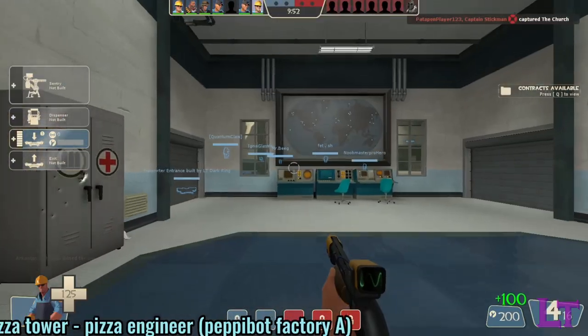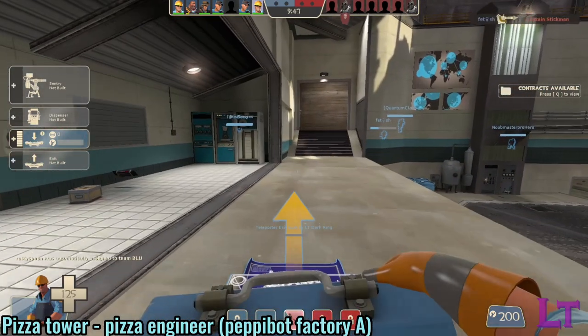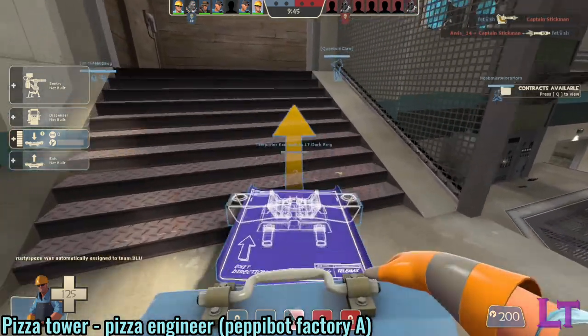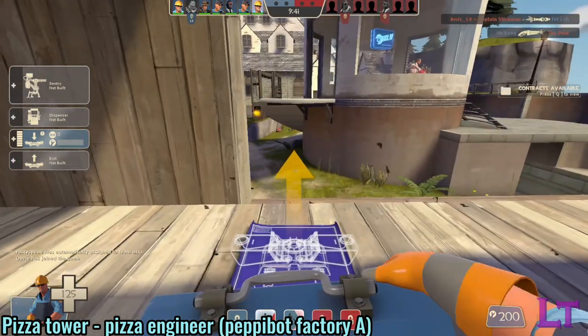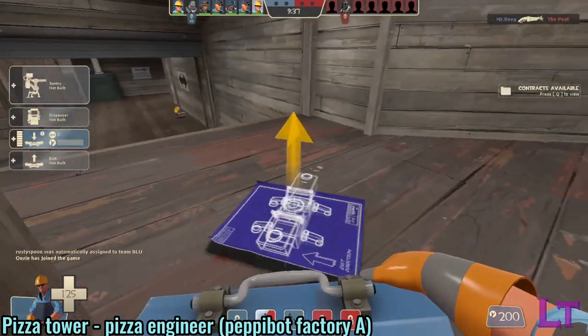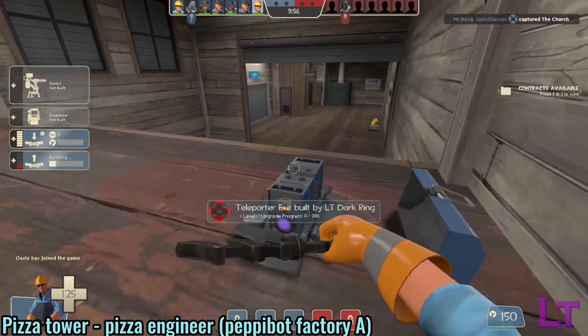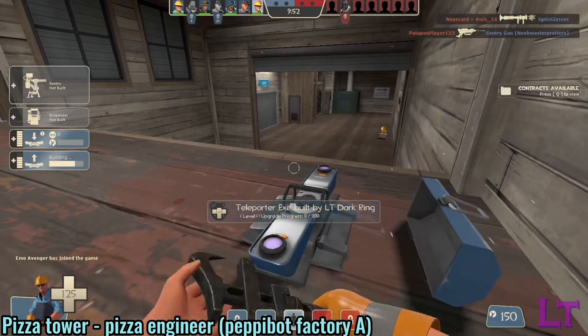The Engineer is one of the three defense classes in the game and can be one of the easier classes to play. His buildings often carry a lot of this class's potential power. The Engineer only has 125 health, making him fairly frail in comparison to the tankier classes, but he does move at a steady 300 hammer units per second, so he can move around the battlefield fairly quickly.